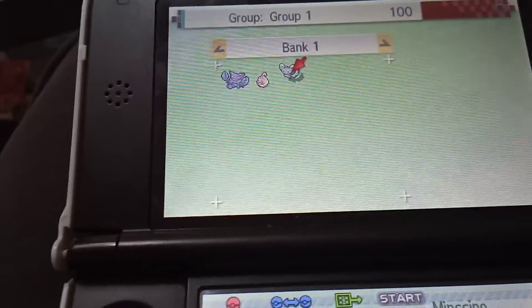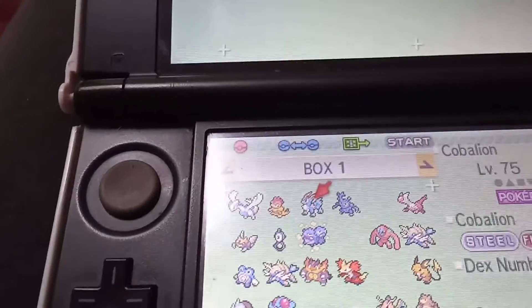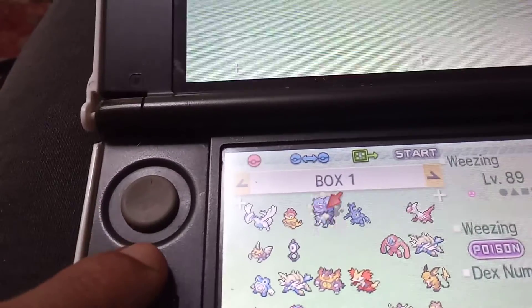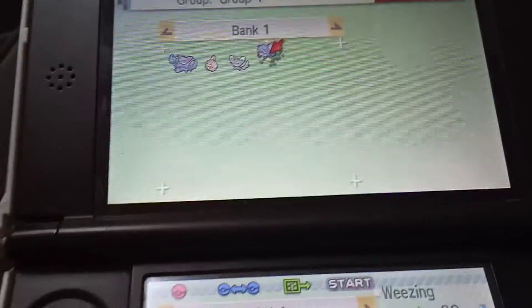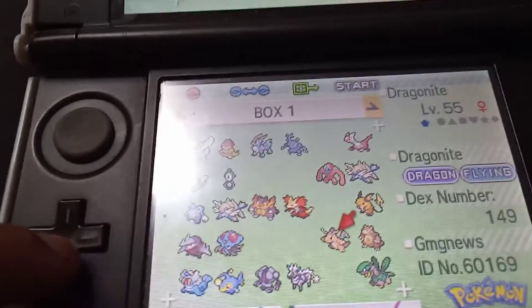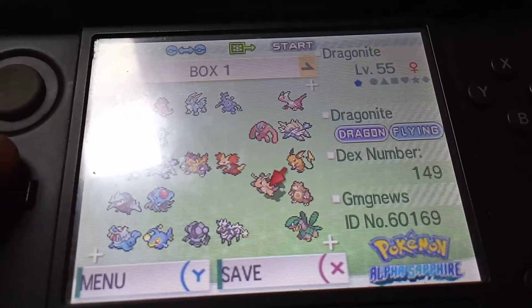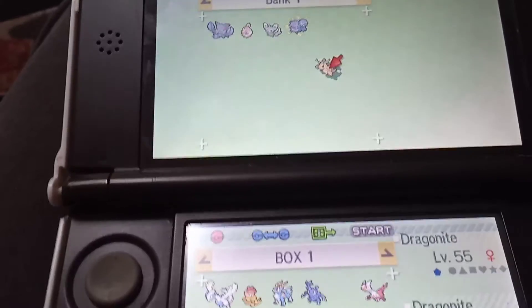People have asked me, is it worth having? I would say it's worth having because it makes things a lot easier if you're trying to complete a Pokedex or you want to move your competitive Pokemon into your newer game. And it's not a lot of money that they're charging you to do this. It tells you as well what game the Pokemon are from — as you can see down there, it says Alpha Sapphire. So that's pretty cool.